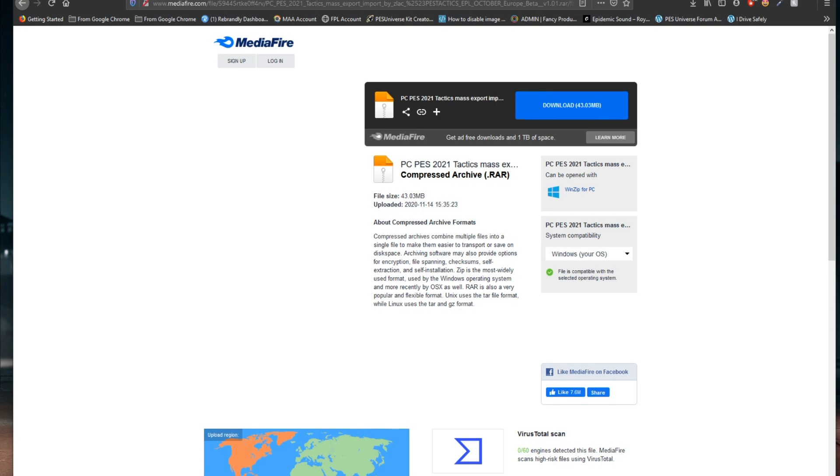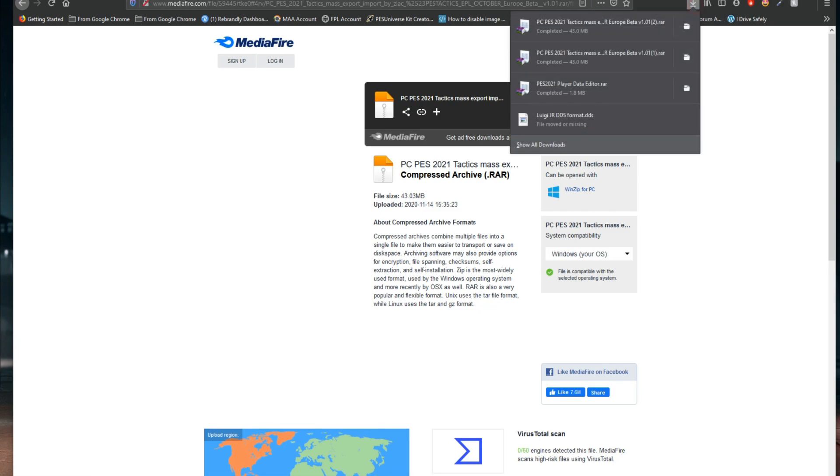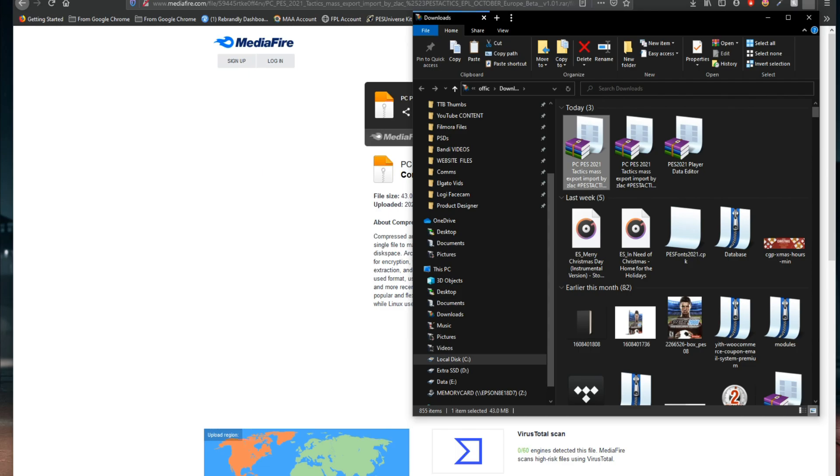Click the link in the description or the pinned comment, wherever it may be, and it should take you to Mediafire. You should have this file right here, about 43.03 meg. We're going to go ahead and obviously download it. Once it's been downloaded, we're going to go ahead and open up that file.